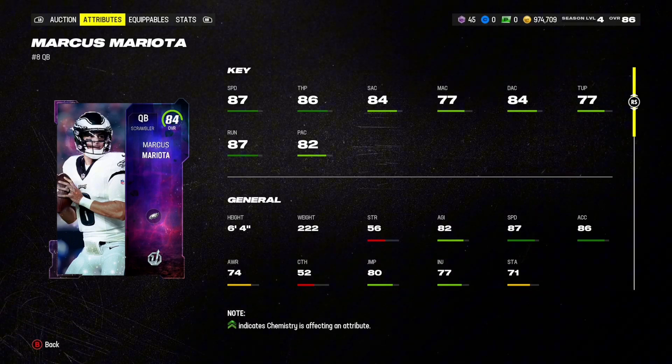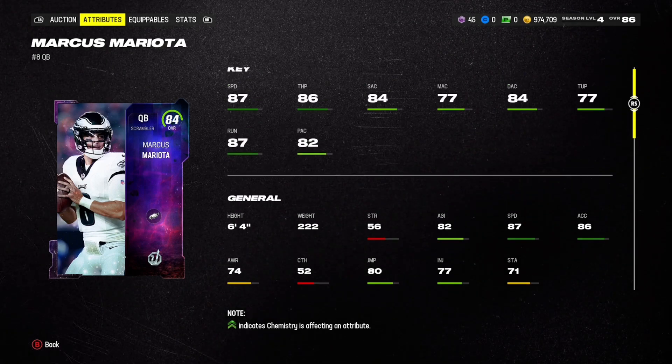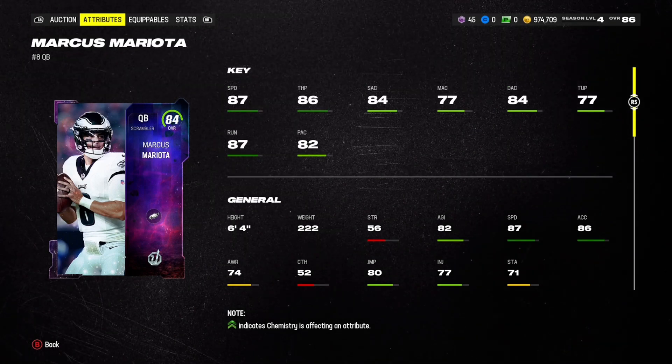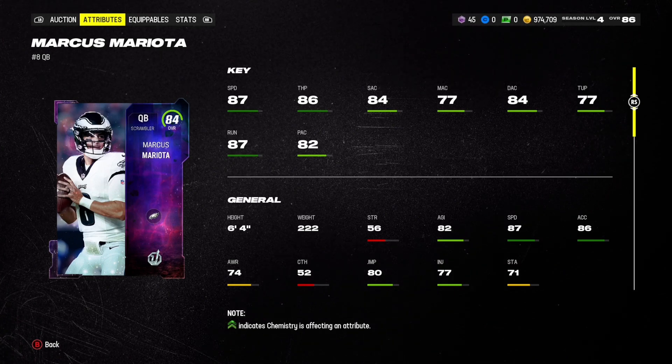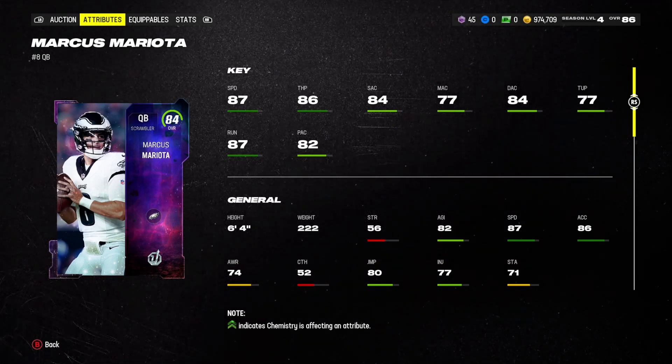His accuracies are great, except the medium one which is a little lacking. Throw under pressure is not great. But if you're trying to scramble around and you like to run those options with your QB, I would highly recommend this budget beast — Marcus Mariota. He is amazing.